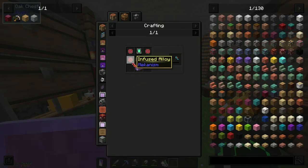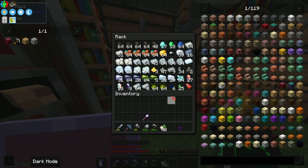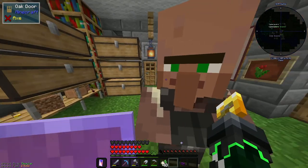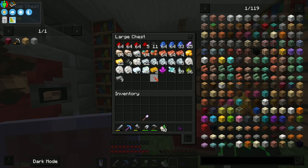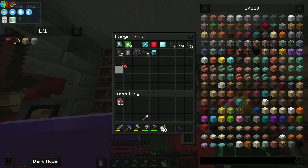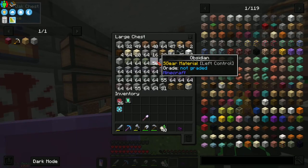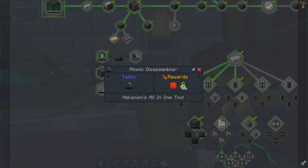We need four infused alloy, an energy tablet, atomic alloy, and reinforced obsidian. Oh yes, I remember now — we went down to get obsidian but ended up finding that dungeon. Anyway, stuff we need: we need that, we need that, we need that, and we need some obsidian — there it is.